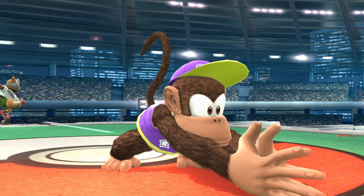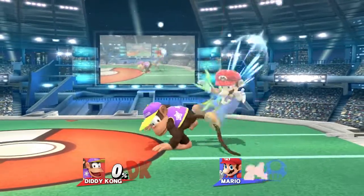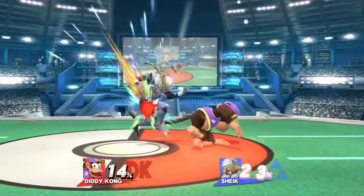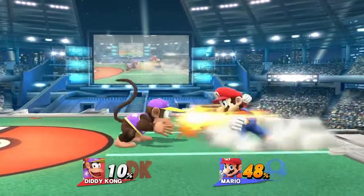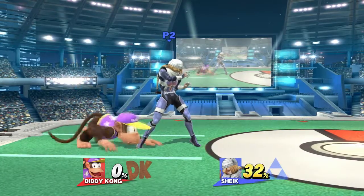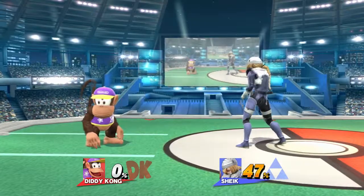Let me explain the main progression of your follow ups. From 10 to 30%, down tilt into jab is the true combo. We're starting with jab after down tilt because it's our fastest ground move at frame three. From 30% to 50% you can do down tilt into down tilt and repeat this until they're too far away. Down tilt is frame four, so it's the reason why we don't start with it — it's not fast enough.